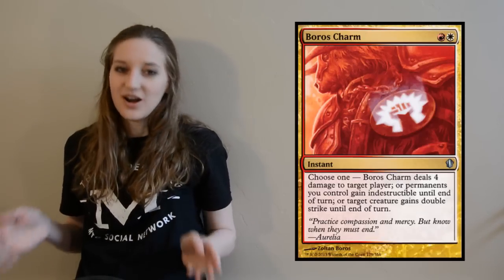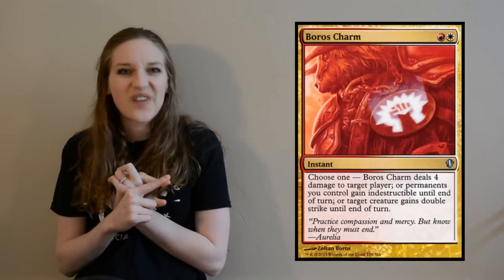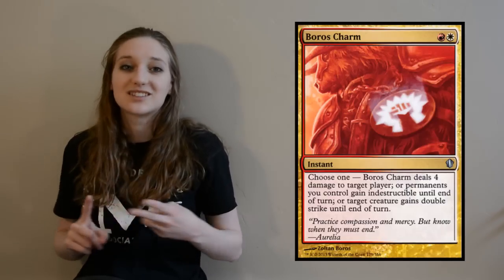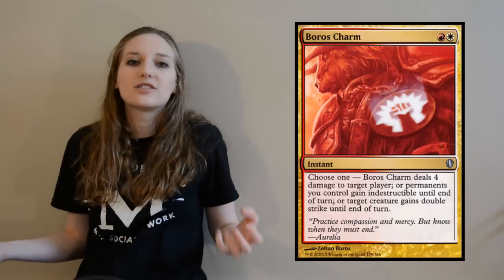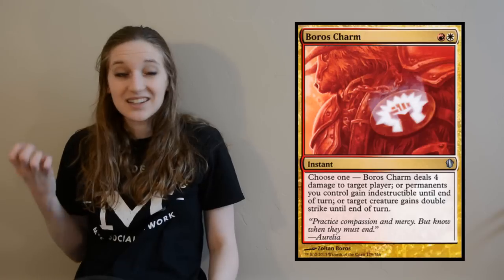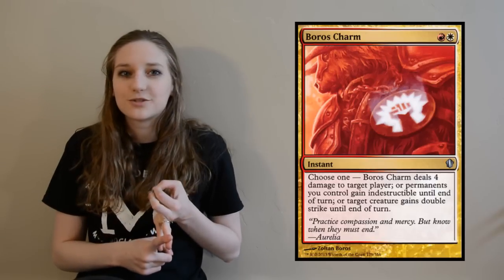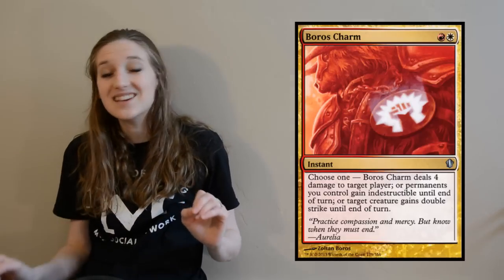My top favorite card in this deck is Boros Charm — one red mana, one white mana — for three different modes you can choose: make all your permanents indestructible this turn, give a target creature double strike (triggering heroic), or deal four damage directly to your opponent. This card does everything you could ever want in this type of deck — it's never dead in your hand. Either you're dealing damage to your opponent, giving something double strike and triggering heroic, or protecting all your stuff. It's my absolute favorite card in the deck.